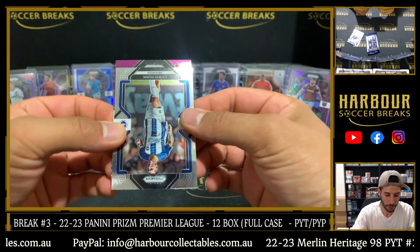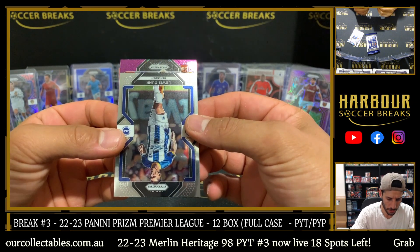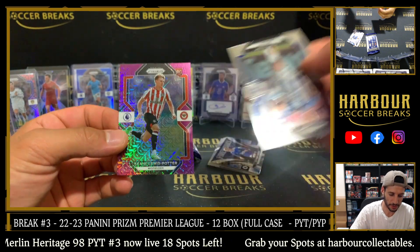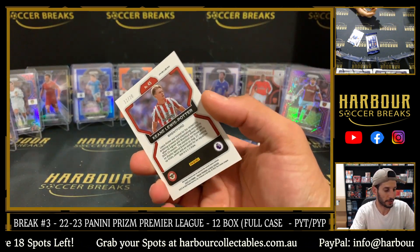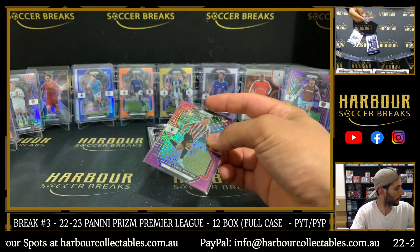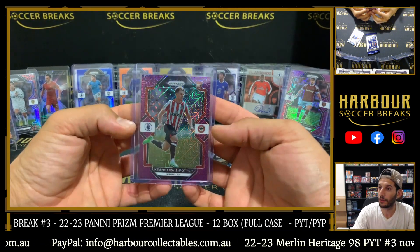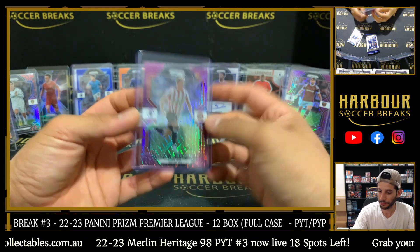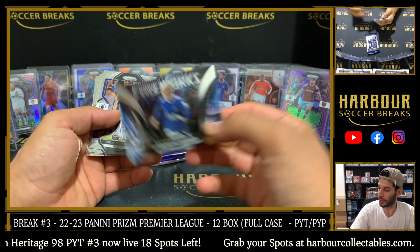Purple Mojo — good luck, it's a rookie. This is going to be to 20. Who's this? It is Keane Lewis Potter for the Bees — 12 of 20. We've had four of these to 20. You've got the Bees, Kentona — wow, Kentona is doing very well in this case. Nice hit, Kentona. Fireworks, Anthony Gordon.